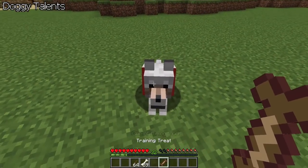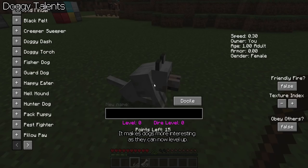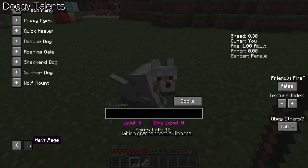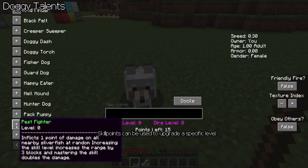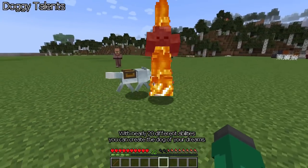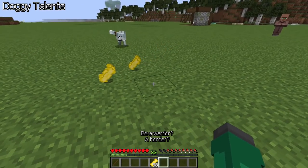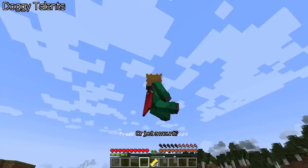Doggy Talents — one of the OG mods. It makes dogs more interesting as they can now level up, which grants them skill points. Skill points can be used to upgrade specific abilities. With nearly 20 different abilities, you can create the dog of your dreams — maybe a warrior, a hoarder, or just a mount?